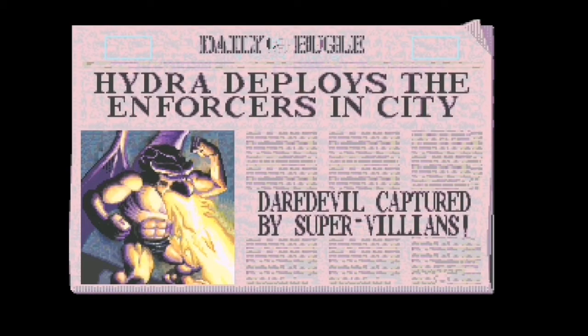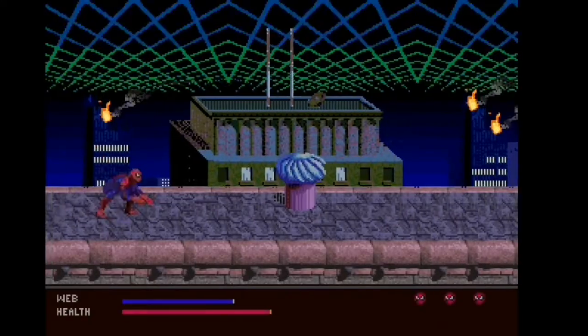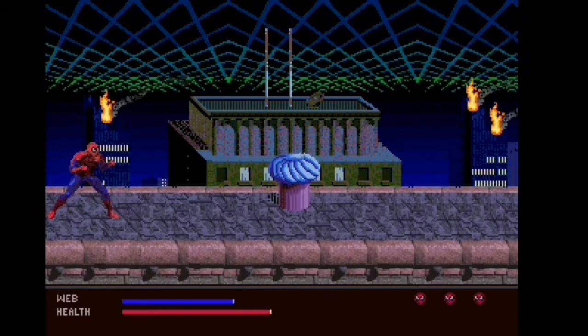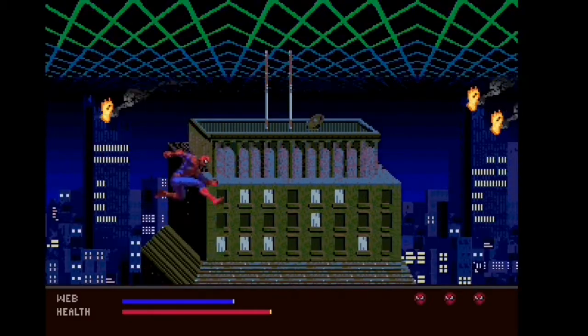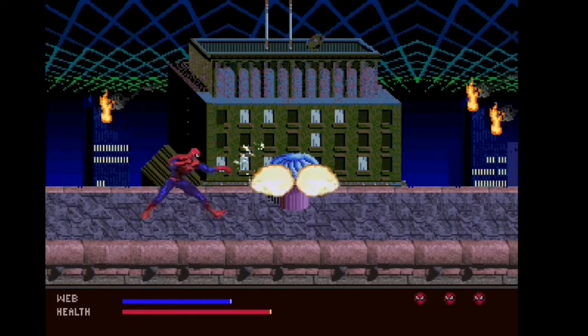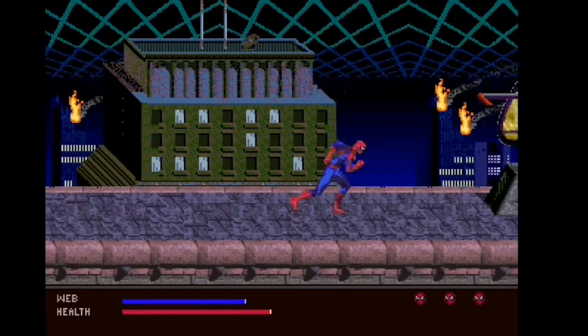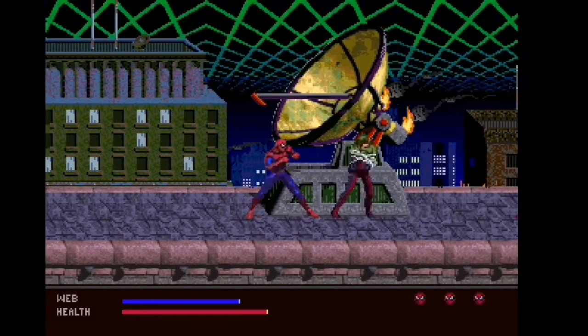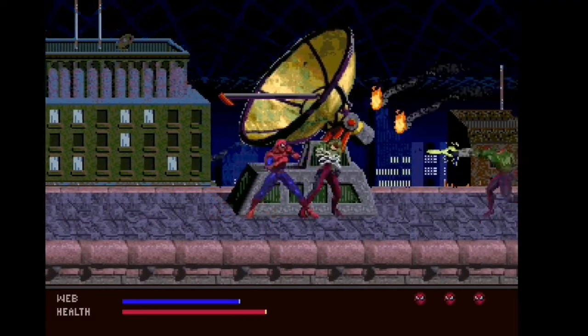I'll let you read all those character names there obviously — you can use the pause. Right, here we go. So here on the rooftop, obviously you can jump, you can punch, and you can stick out your web like that. There we go — give him a good punch. Give him a good punch — oh, the other one's sitting there as well though.